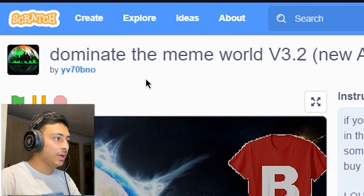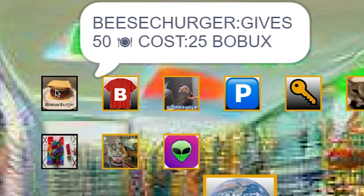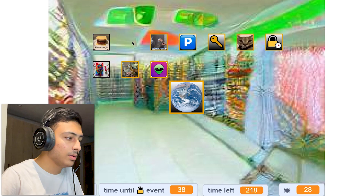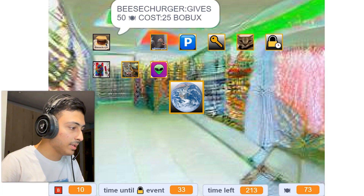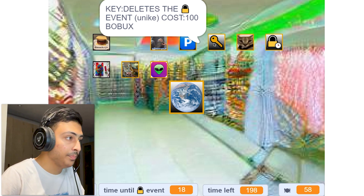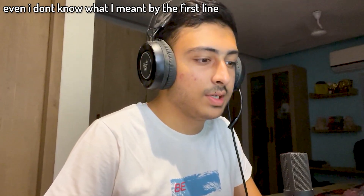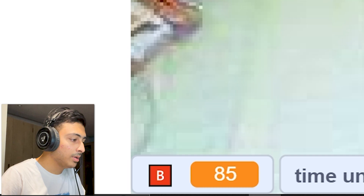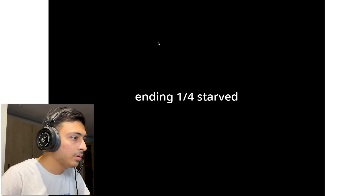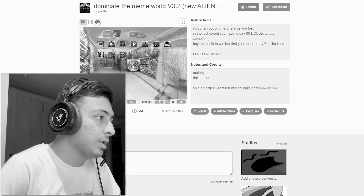Next: Dominate the Meme World v3.2 by yv70bno. There's a currency called Bo Bucks — a Bees Churgar gives 50 food and costs 25 Bo Bucks. I start with 61. Items go up to 100 and more. There's a 'lock event' that sounds dangerous. I unlock something but I'm not sure why it ended so quickly. There are Nike-branded items costing 425 Bo Bucks. I'm completely lost.